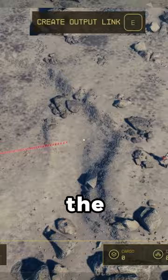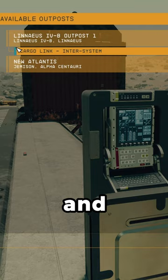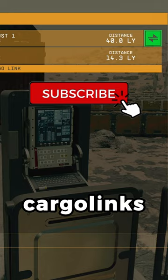Now let's head to the terminal on the intersystem cargo link and create a link between both outposts. Remember, you only need to provide helium to one of the intersystem cargo links for it to work.